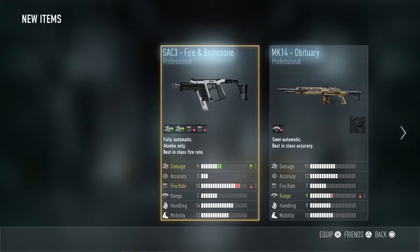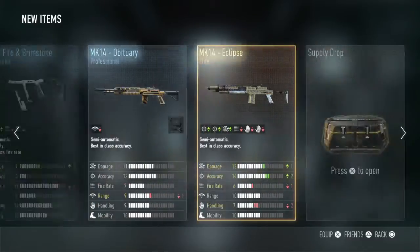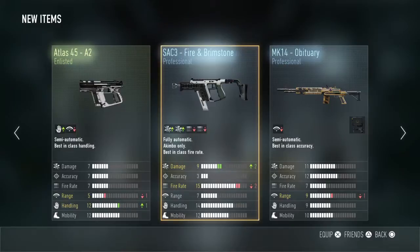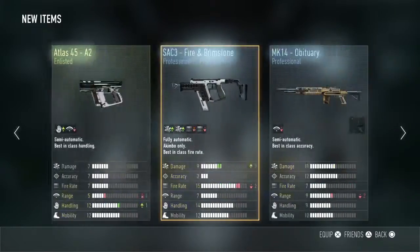Like I said, I really want... I already got this one before. This one's not too good because minus two fire rate. I got another MK14 — I'll probably get rid of that one, just gives me a sight. I might keep it though because I don't like this A2 Atlas 45.